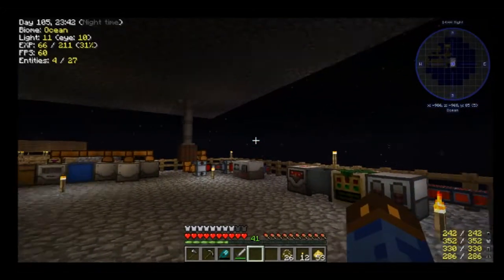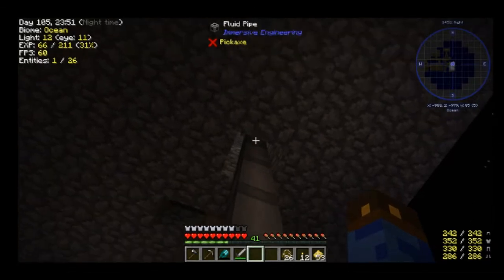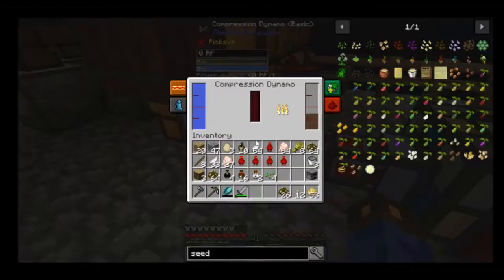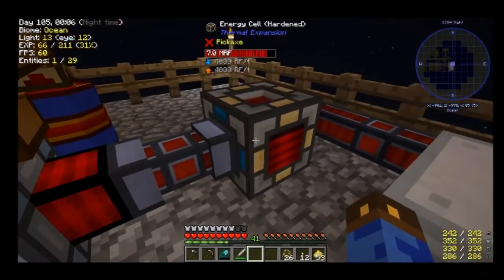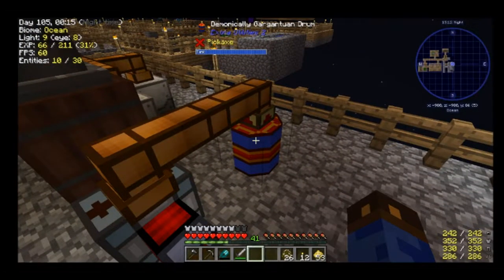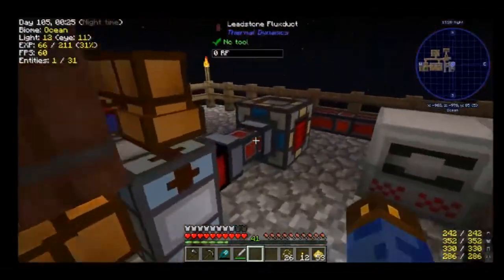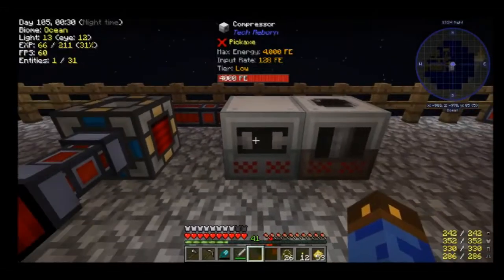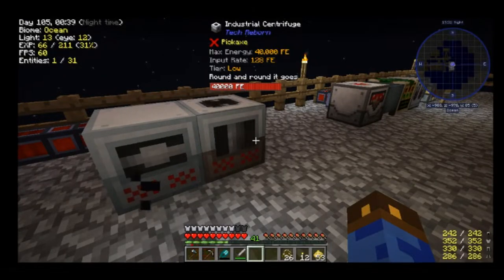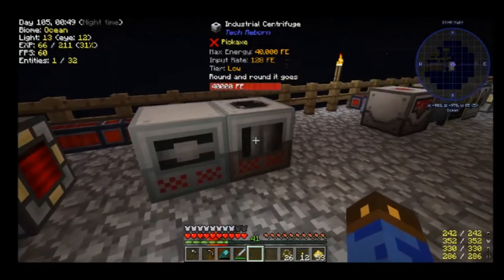This is power production and miscellaneous machines right now. The creosote oil is coming out of the coke oven and getting sent down here to my compression dynamo where it is being used to produce RF. One of my quest rewards was this demonically gargantuan drum, which has 65,000 buckets of water in it, so I'm just using it — what's the point of quest rewards if you don't use them? The compressor and the industrial centrifuge were part of the process of getting mushrooms. I'm writing a document about my playthrough of this pack, so you'll be able to find more about the mushrooms later.